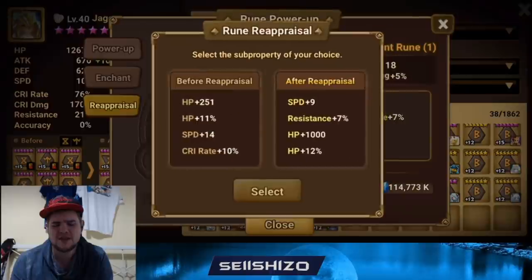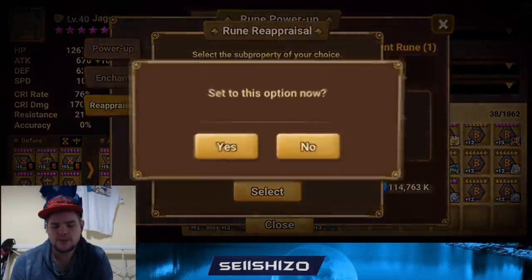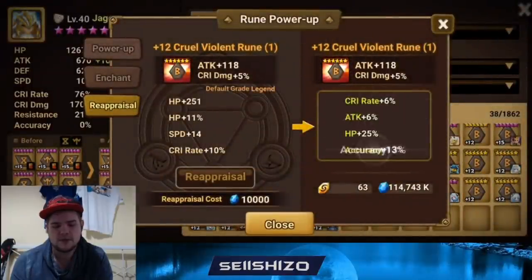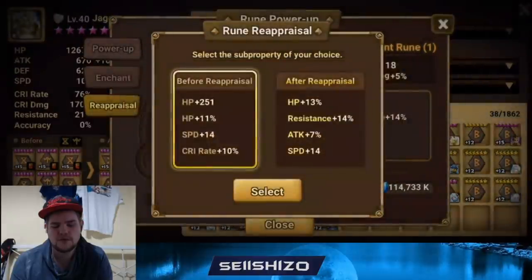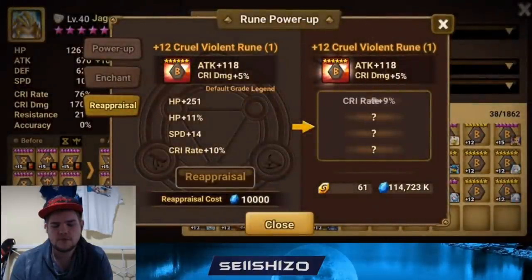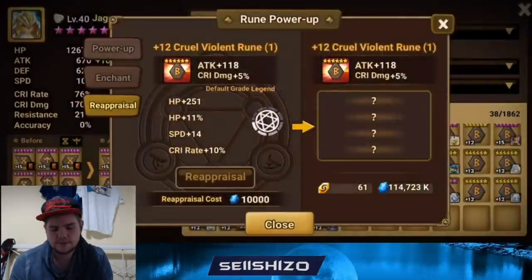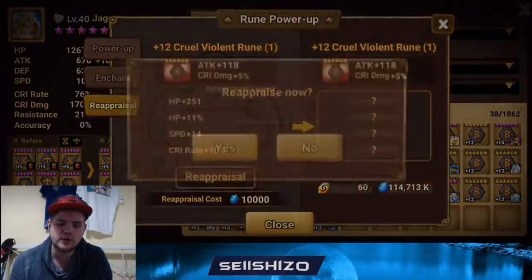1000 flat HP, exactly a thousand. On my own account I made a 37 accuracy slot 3 violent — if it was 37 HP or 37 defense it would be used, but 37 accuracy? No way. The other rune went a lot better right off the bat, though it's still not really what I'm looking for.